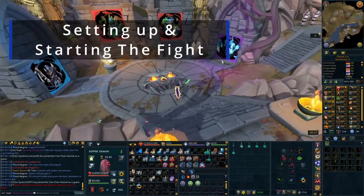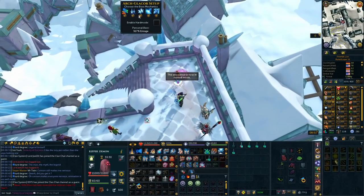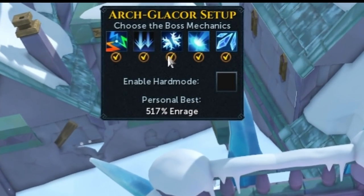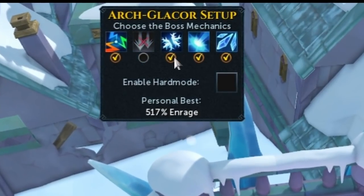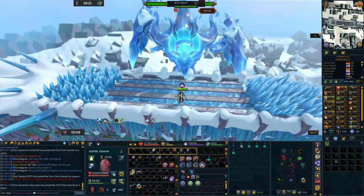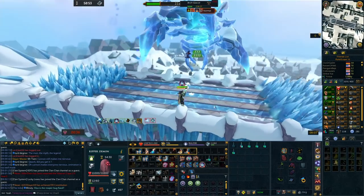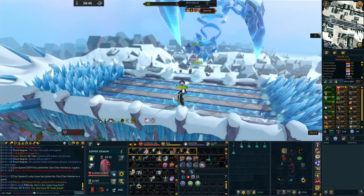To get started, head to the Artoghlasar. At the moment you can come through the actual portal that takes you to the new boss, but once that changes next month you'll have to run through the city at Senntisten and make your way down through the glacier front, which doesn't take too long. Once you're at the boss entrance, at the top of your screen you'll have the setup option. Make sure Hard Mode is not ticked, and untick all mechanics except the first one — the Flurry mechanic. In normal mode it hits so little you don't have to worry about it, but having it enabled increases your drop chance.